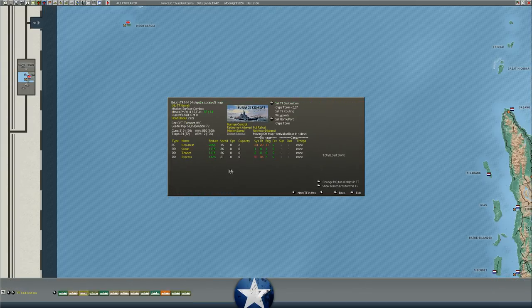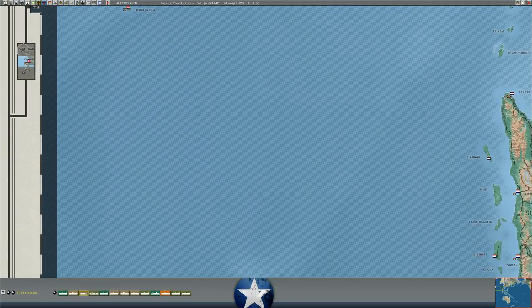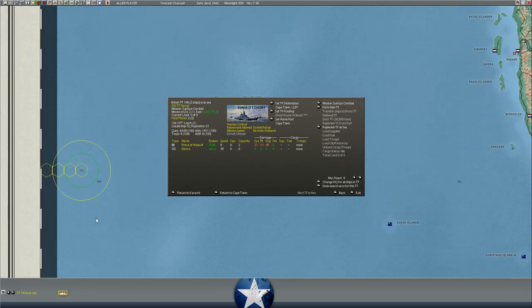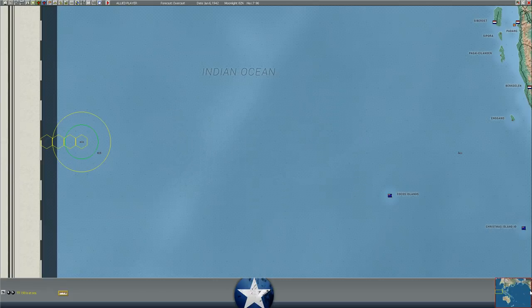The Repulse is still on her way back to Cape Town, making good progress - she'll probably be there in about two or three days and begin to repair. I'm hoping she's only out of action for about a month, same with the three destroyers with her. The Prince of Wales is in the process of pulling back, almost off the map - she has 54 float damage and can't flank speed. She's still a ways from Cape Town and will probably be out of action for about a year.